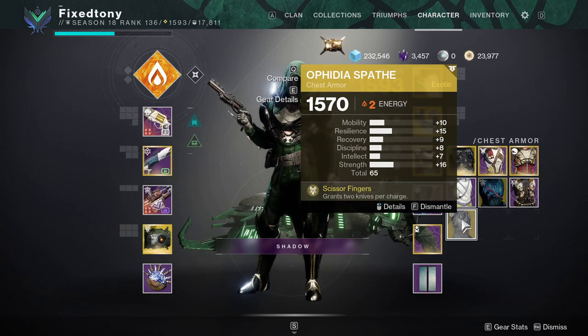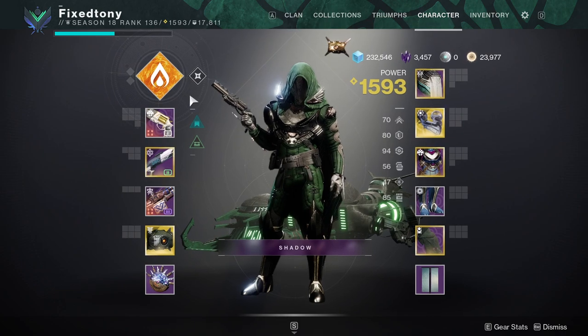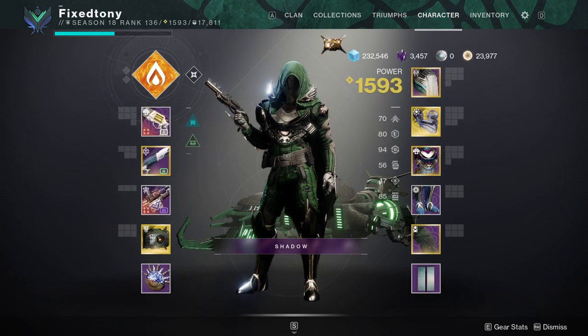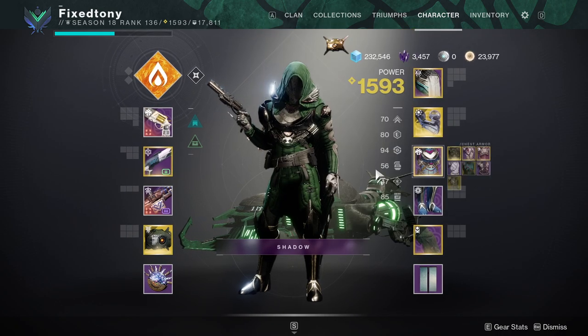Ophidian Aspect — man, these rolls suck. Mobility is pretty high. Grants two knives per charge is cool, but I'm thinking maybe I can make it work using Proximity Explosive so the first one gets me Radiant and then I keep using the next one to get my knives back. I think I have a better roll in my vault though. The one I have is 18 recovery, 7 resilience, 20 discipline — not bad, it's a good Hunter roll but I'll keep it.